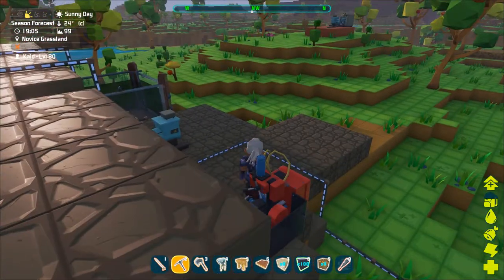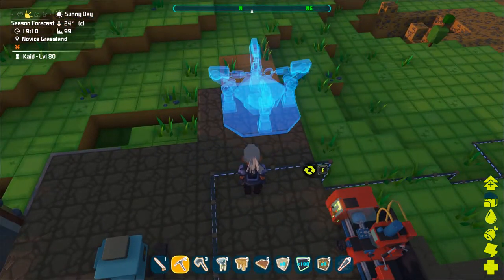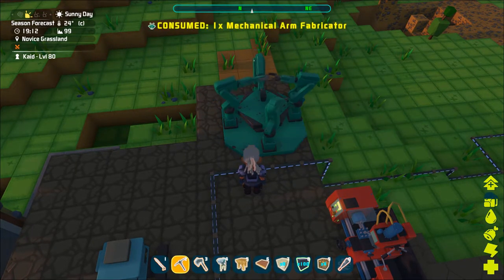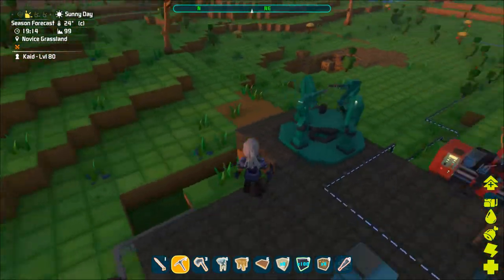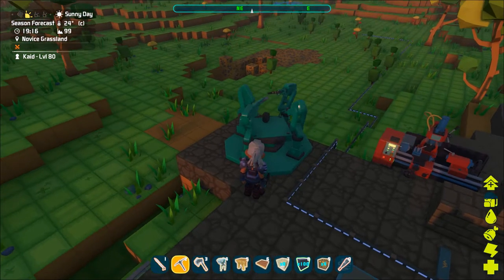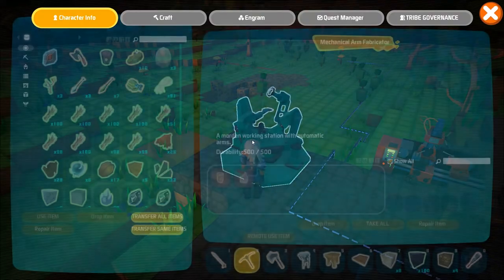The mechanical arm fabricator runs using electricity so when you place it make sure it is in your electrical current range in order for it to activate. If it isn't in range just go ahead and add some more electrical cables and junction boxes to make a wider range for your electrical current. Once you've placed your mechanical arm fabricator it should automatically turn on and honestly it is so cool to see those mechanical arms go.